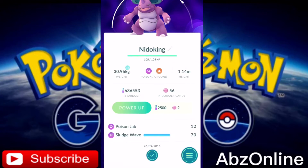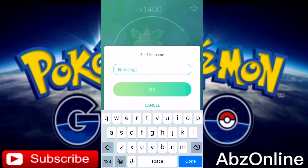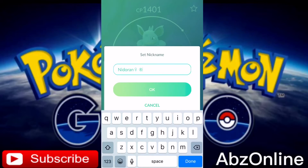This one got Poison Jab and Sludge Wave. I could have done with Earthquake to be honest, but the Nidoqueen got it.